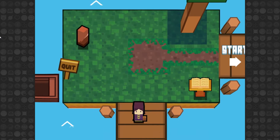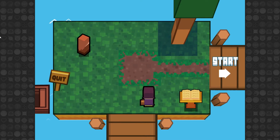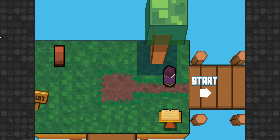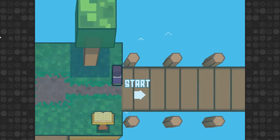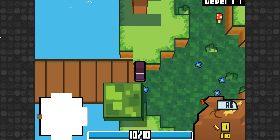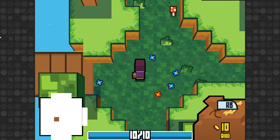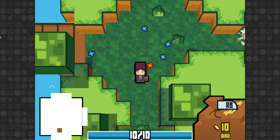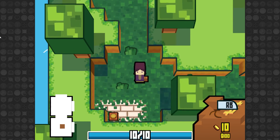Coin Crypt is a roguelike game with some very interesting mechanics, and when I say very interesting mechanics, I mean that your currency and your health and your attacks are the same thing. Your health isn't exactly the same thing — you have 10 health. You have several characters that you unlock over time, and this is a game where you're kind of expected to die a lot.